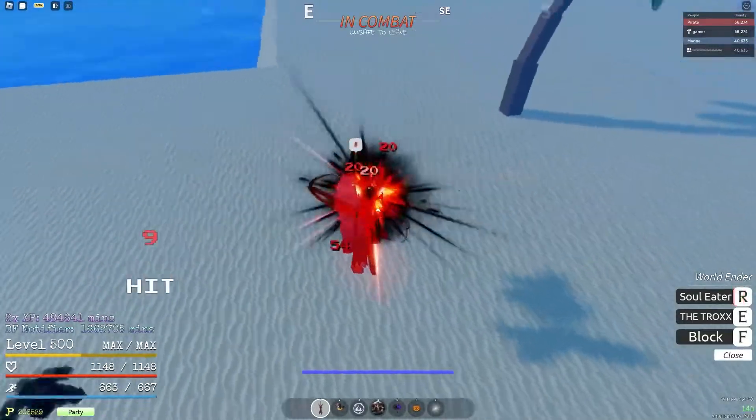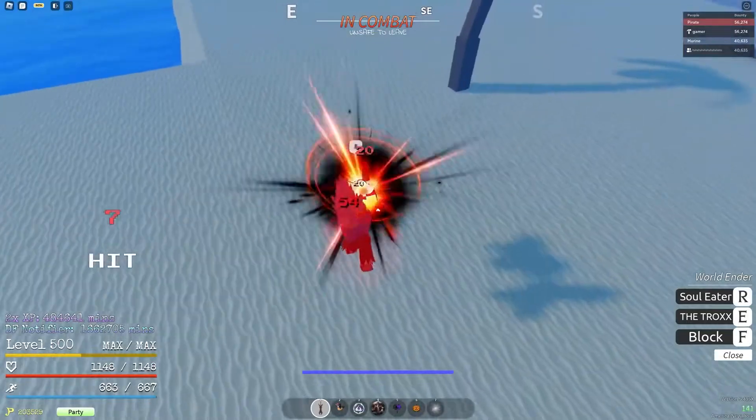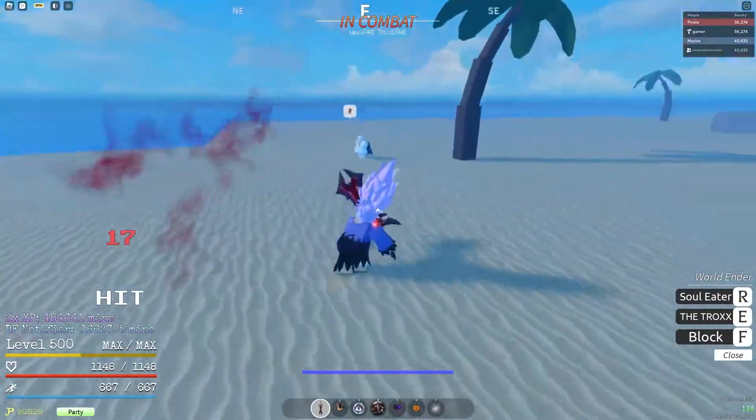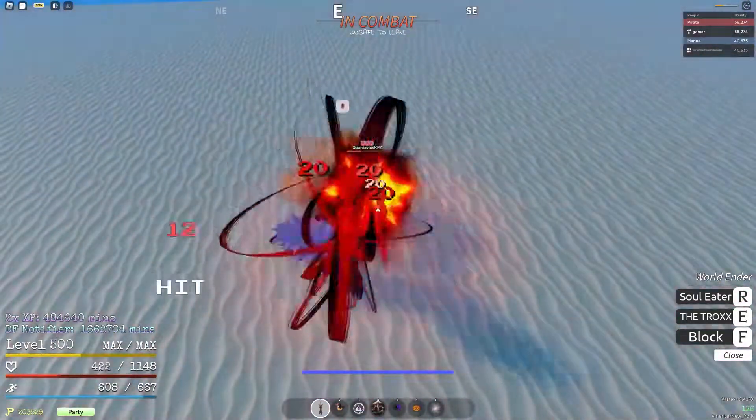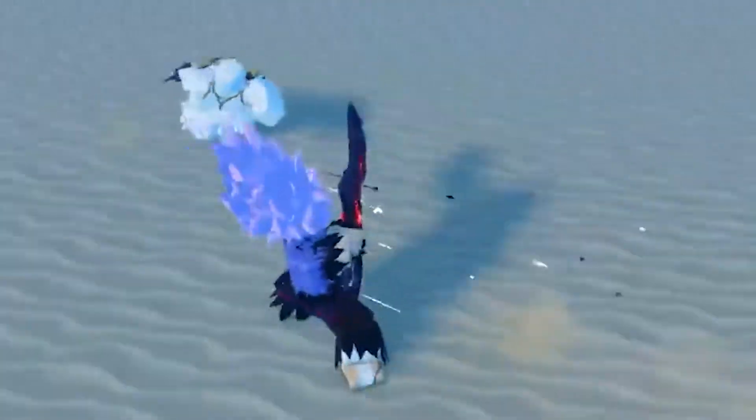The Soul Eater is kind of like a great sword attack where you stab somebody, sucking energy from them, and then hitting them away. Not only does the Soul Eater deal damage, it also takes health from the player you're fighting and you gain HP from them. As you saw right there, Foyo gained 200+ HP from that.